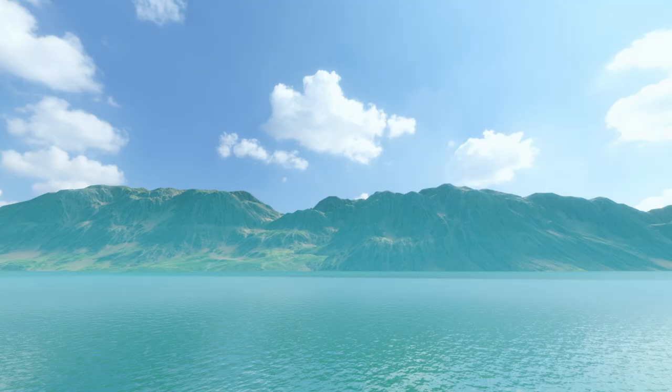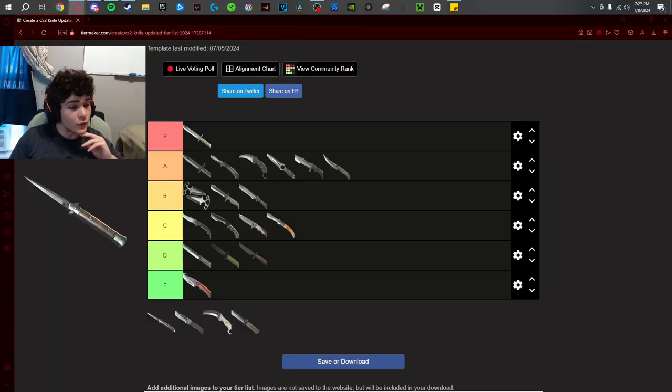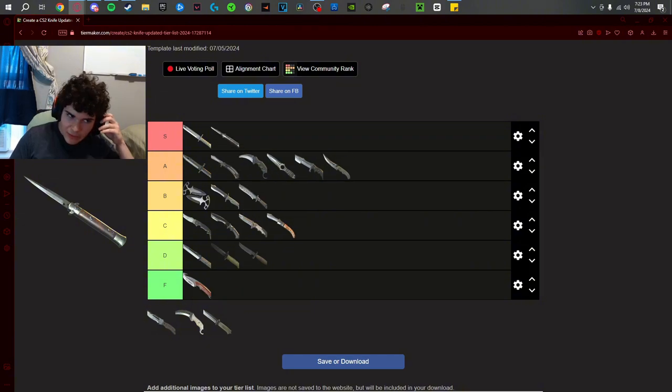The Stiletto knife — one beautiful knife. I love the needle, I like how the blade looks. One of the few knives where not having a black handle actually makes it better. The inspect is clean — it looks like you're inspecting a piece of art. The rare inspect is really good, I like how you're flipping it. The pullout is so good. This knife is S tier. I would take this over M9, Butterfly, and Karambit. Not above the Bayonet — the Bayonet is my favorite knife in the game. But I love the Stiletto knife.